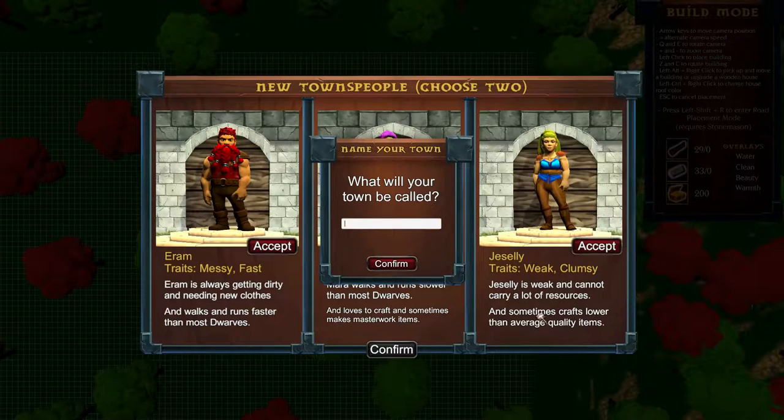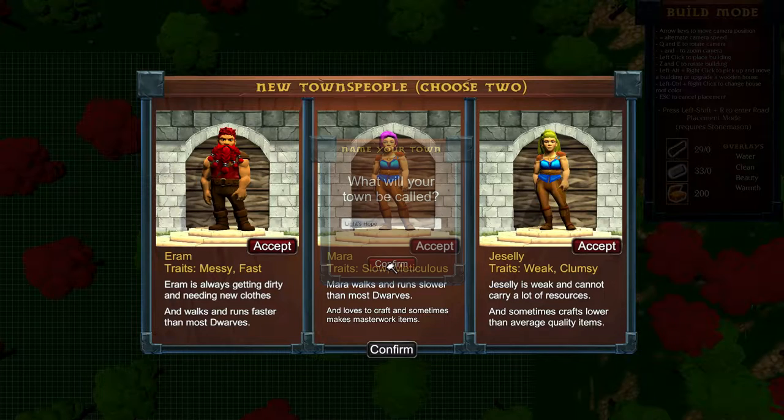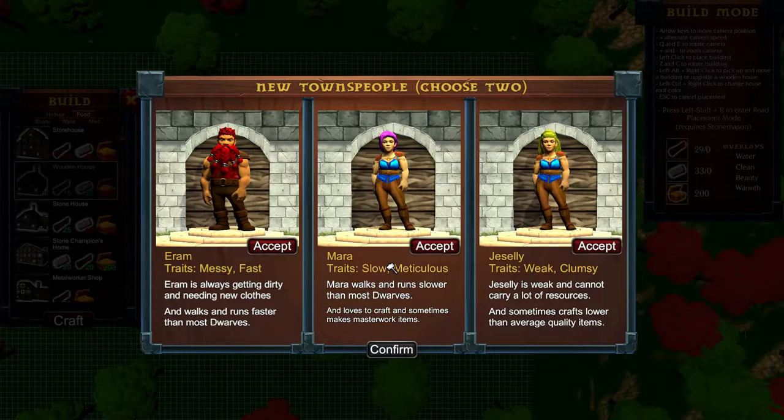I have to name the town. I'm terrible at coming up with names. I think we are going to go with something like 'Light's Hope' — because that's kind of what we're here for, right? We're tired of living underneath the ground where it's all dark and cold and dull. So we need to pick some starting people.